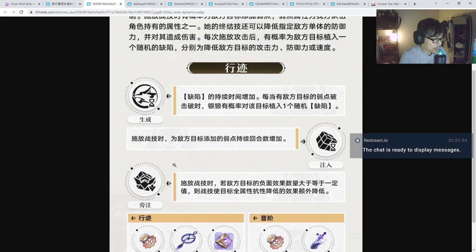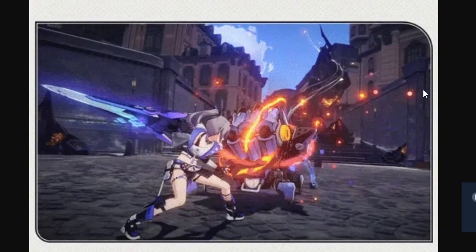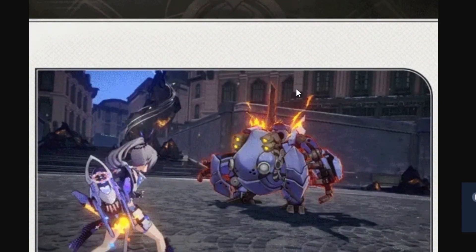Now as you can see, if you're trying to farm for Silver Wolf, prepare these materials. Obviously the Nihility, then we have the Shadow Stagnant thing, and the Machine Parts from Belobog. And then we have her Normal Skill right here. Apparently the Normal Skill stays the same.